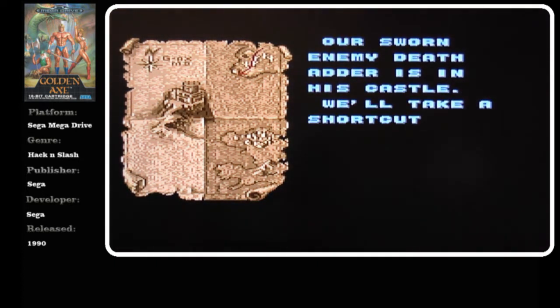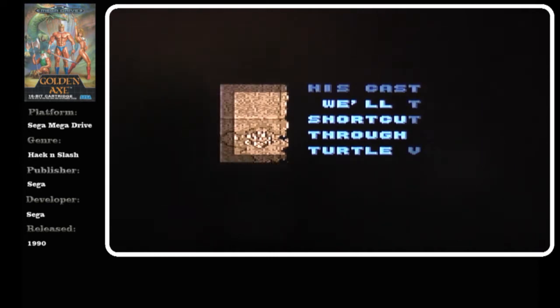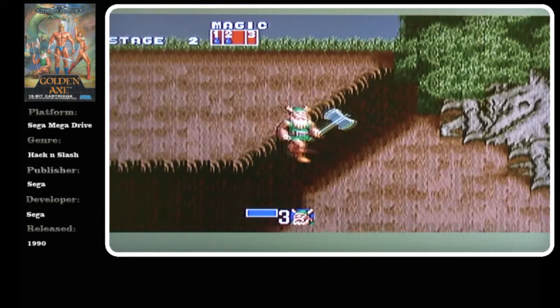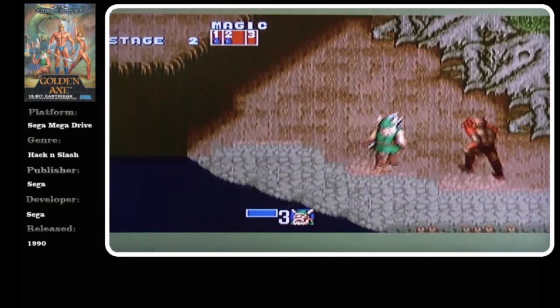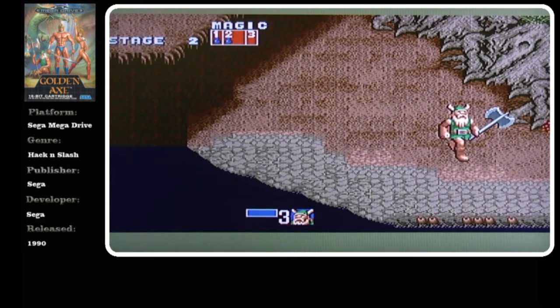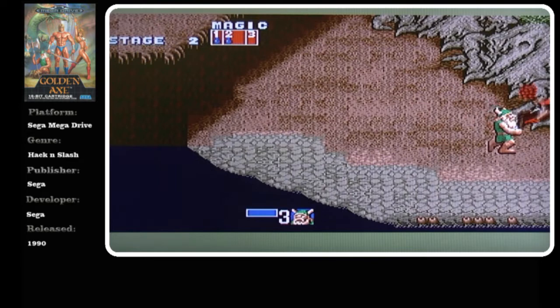Our sworn enemy, Death Adder, is in his castle. We'll take a shortcut through the turtle village. I love the way he just hits them on the top of the head with the bottom of his axe.